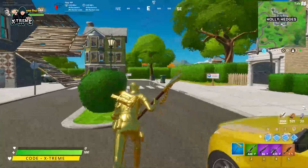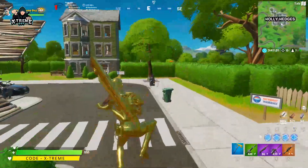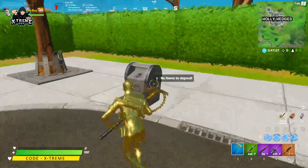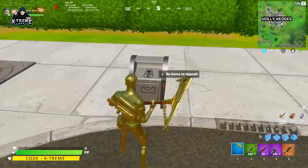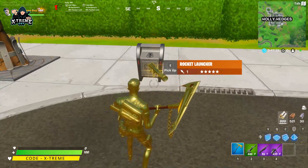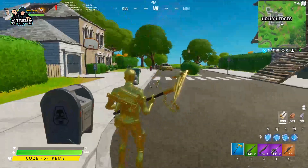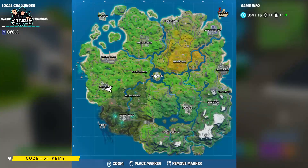If you haven't selected the ghost one, you can go ahead and drop your weapon at the shadow mailbox instead. For the shadow drop box, you come over here at Holly Hedges, right exactly at this corner, and you'll have the drop box for the shadow. I'll drop this legendary rocket launcher here and it will take it, and the challenge will be done.